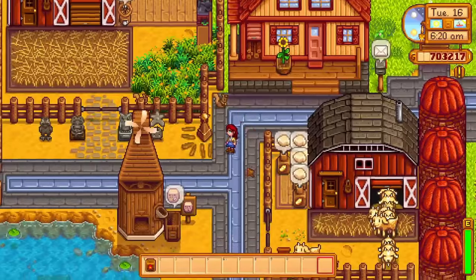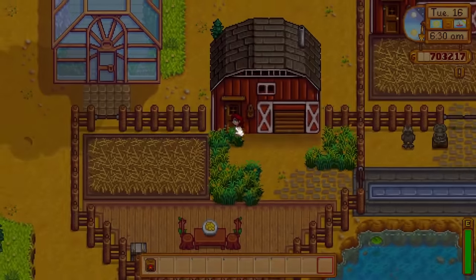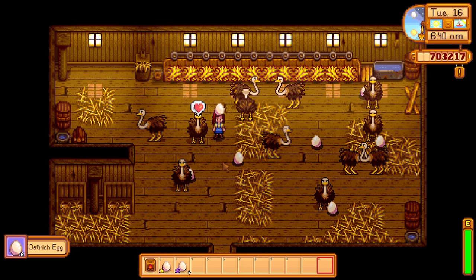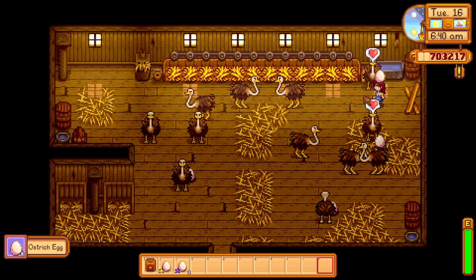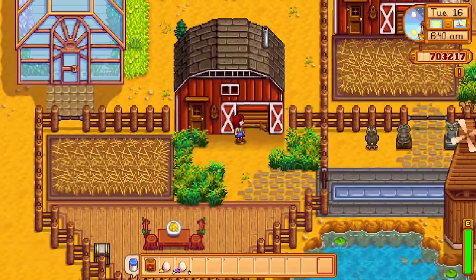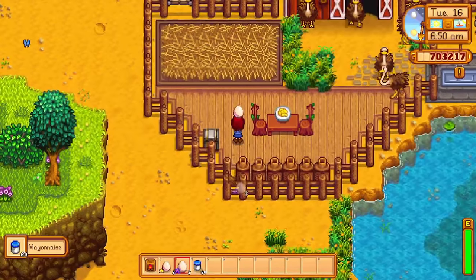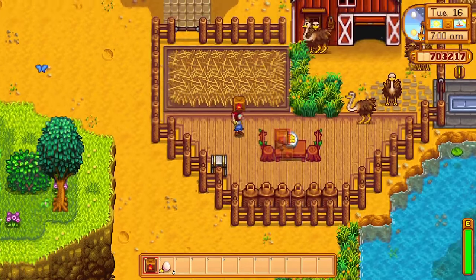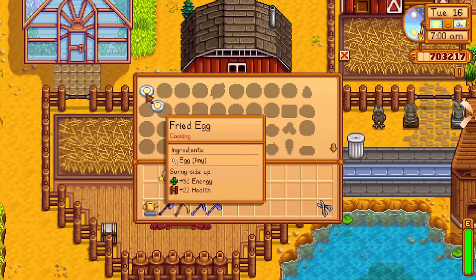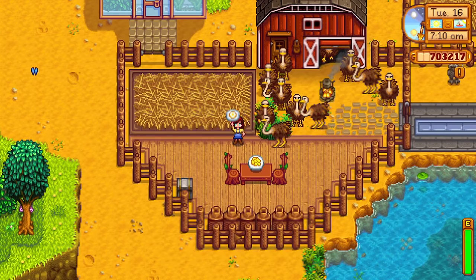With the addition of the latest 1.5 update we now have a new animal for the barn: the ostrich. Getting your first ostrich is quite difficult since you can't just buy them from Marnie's ranch. You will have to do a bunch of stuff on Ginger Island in order to craft an ostrich egg incubator, and finding an ostrich egg is also quite difficult. However the ostrich makes the cutest sounds in the game, and that is already a good enough reason for me to get a couple of ostriches. Ostriches will produce an ostrich egg every seven days. You can just sell these eggs as they are because they are worth quite a bit. But you can turn these large eggs into mayonnaise as well. Since ostrich eggs are so large and valuable they will produce 10 mayonnaise instead of one, so it is always more profitable to turn your ostrich eggs into mayonnaise.